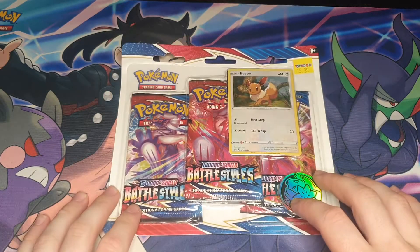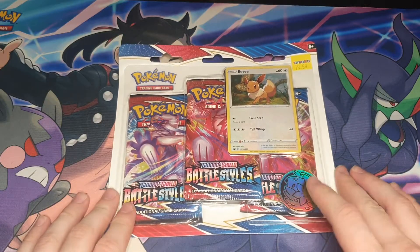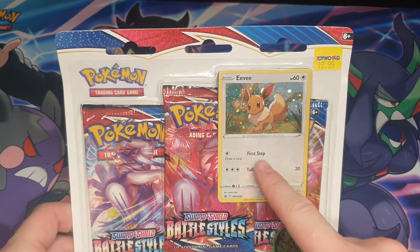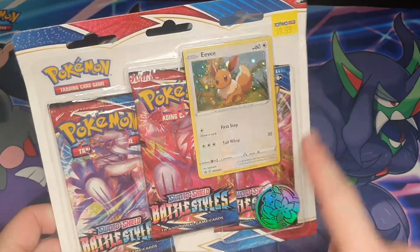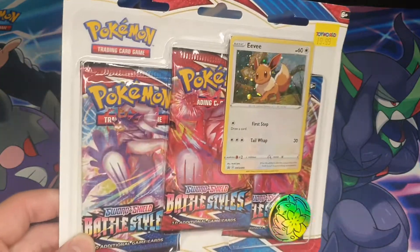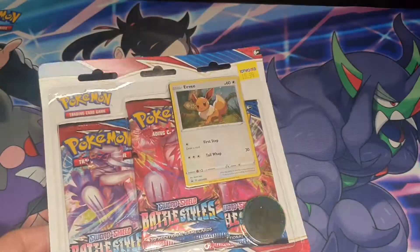Today we have a three-pack blister of the new Battle Styles Sword and Shield set. It comes with an EV promo, a Shaming coin, and three packs of the new set. It cost me 20 bucks. I believe these were somewhat short-printed depending on your supplier.